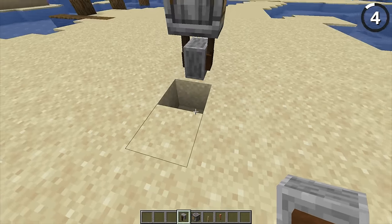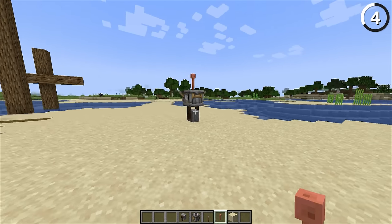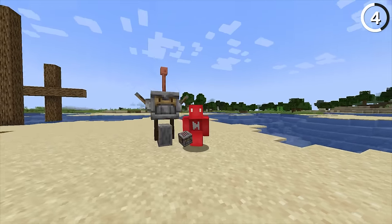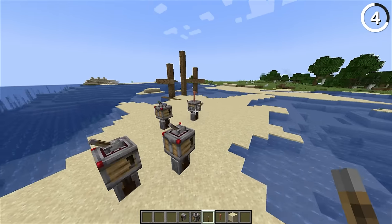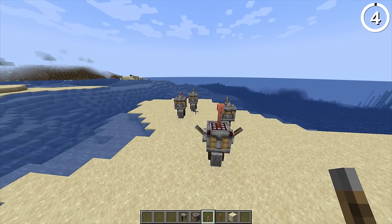By mixing together a grindstone with the new crafter block, if we look at the front, we have what looks to be a face of a robot riding on a wheel. Add in some levers for arms, or put one on top for an antenna. There's really a lot that you can do here — if you've seen the movie Wall-E, just think of any of those, and you can probably make it with the crafter.